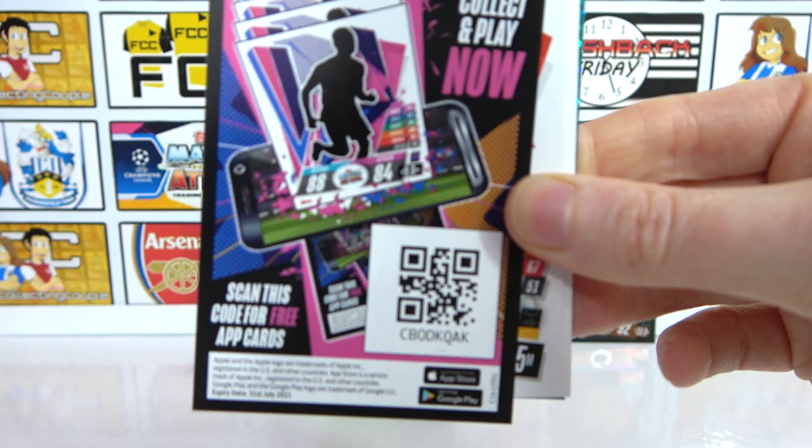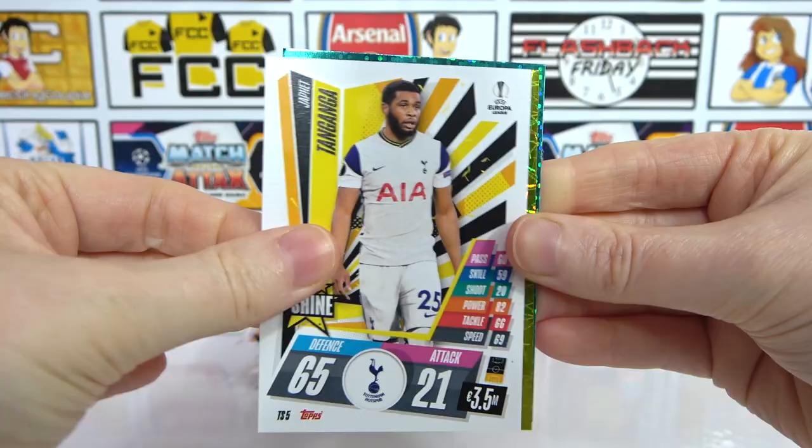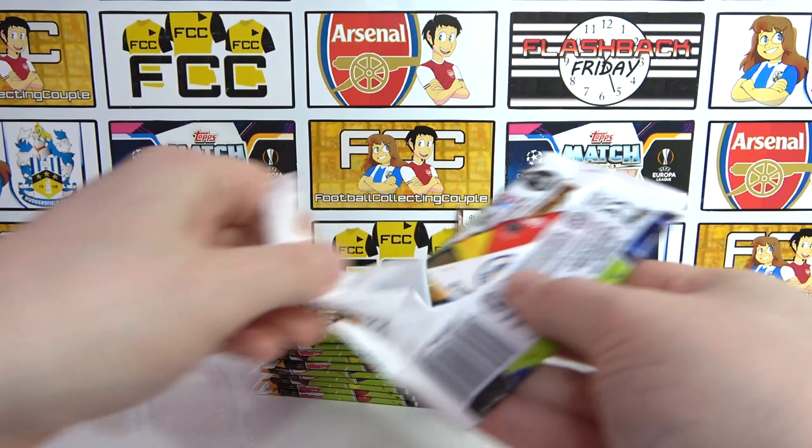Van Der Beek? Usually it is. We have a Belligan, Angelino, Silver Twin Cow, Tanganga, Milanoffski Baller, and a Nunes Hattrick Heroes — another Hattrick Heroes! Two packs stuck together. Moving on.